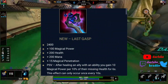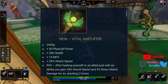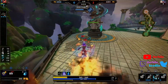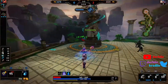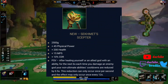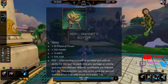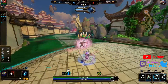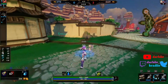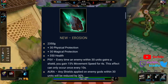Last Gasp is a new item: when you heal an ally with an ability you gain 10 power for each 10% of their HP that is missing. Vital Amplifier is a new item: when you heal yourself or an ally with an ability you gain 10 attack speed and 5 basic attack damage — I think that's gonna be so much fun on Fafnir in dragon form. Sekmit Scepter — I think it's like Baron's Staff — its passive reads: after healing yourself or an allied god with an ability, for the next six seconds each time you damage an enemy god your non-ultimate ability cooldowns are reduced by half a second. Pretty cool, though I wish it also procced on ultimates.